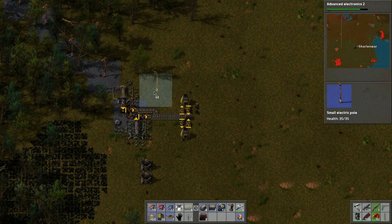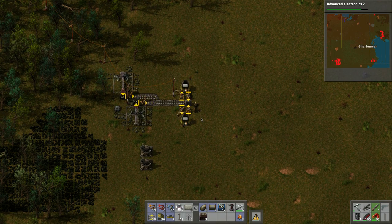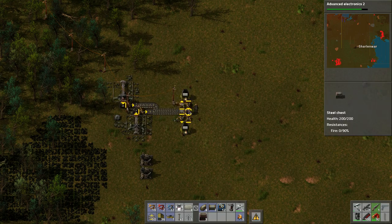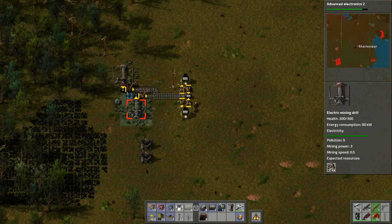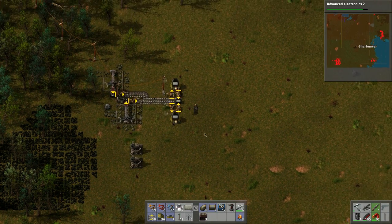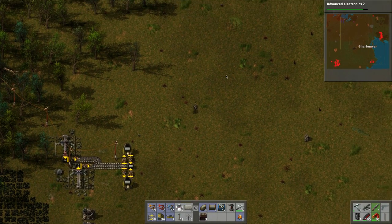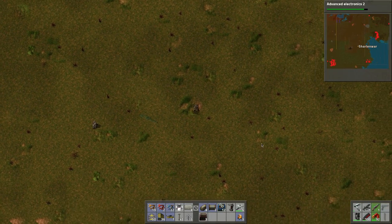Let's build some power poles — stone bricks are now being created. We'll let that do its thing. We've got a couple of turrets here so that should hopefully take care of things.